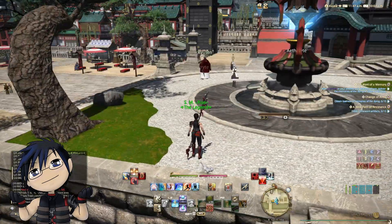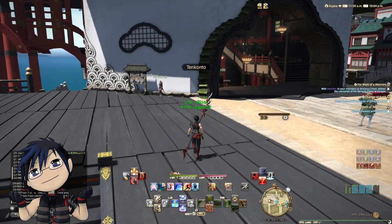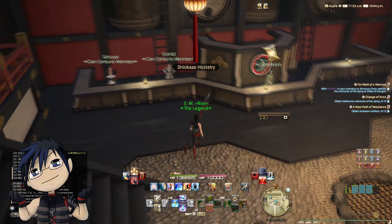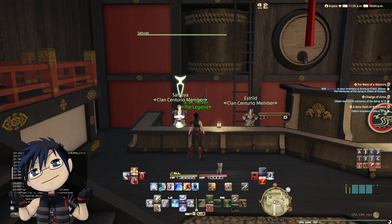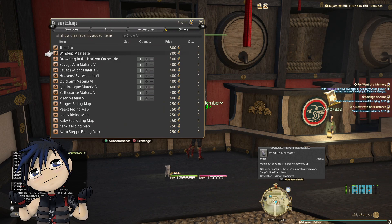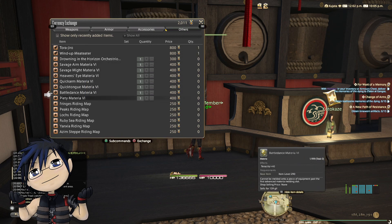The veteran clan hunt is introduced in Stormblood and can be unlocked at Chiyokaze Hostelry in Kugane. You can accept veteran clan mark bills at Kugane and Rogue's Ridge. They are again separated into 1 star, 2 star, 3 star, and elite veteran clan hunt bills, and are unlocked at levels 61, 63, 66, and 70 respectively. The regular marks are refreshed daily and give guild seals, centurio seals, and experience points. The elite veteran clan mark gives you guild and centurio seals which you can exchange for items.